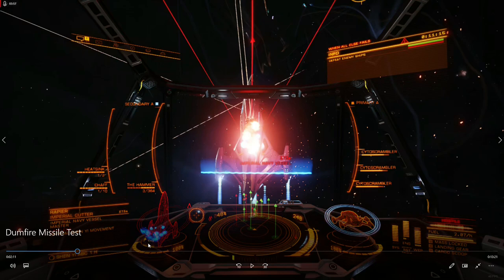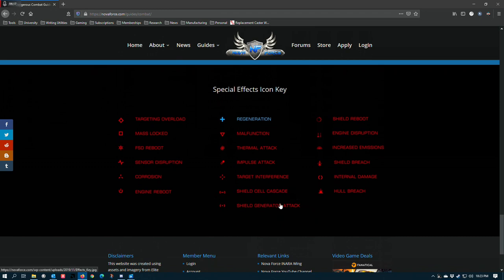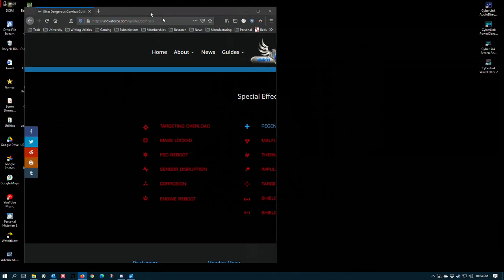Right here I hit it with a hammer railgun that has a shield cell cascade on it. Those little parentheses with the minus sign — that specifically comes from feedback cascade, I think, as the experimental. It applies the shield cell cascade effect, which basically means that the shield cell bank he's popping isn't going to have its full effect to regenerate the shields. This is one of the most powerful special effects in the game. Any time you see this, it means you have to be very careful when you pop your shield cells, because if you're in range of his railguns, he's going to be able to cancel you.